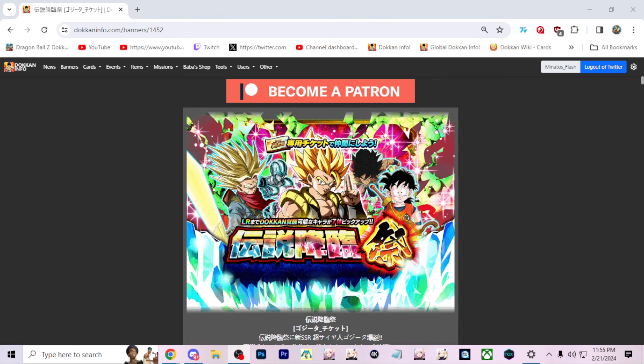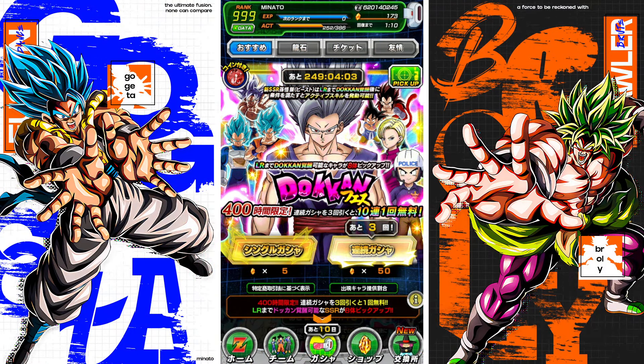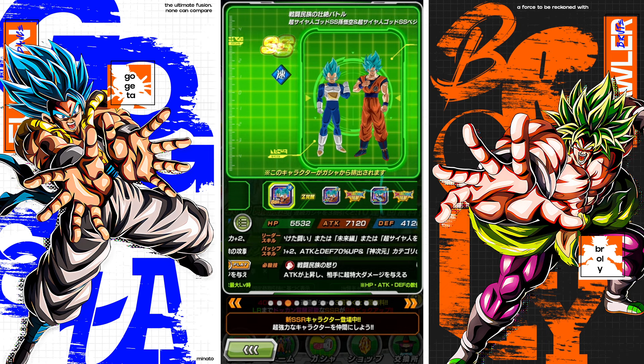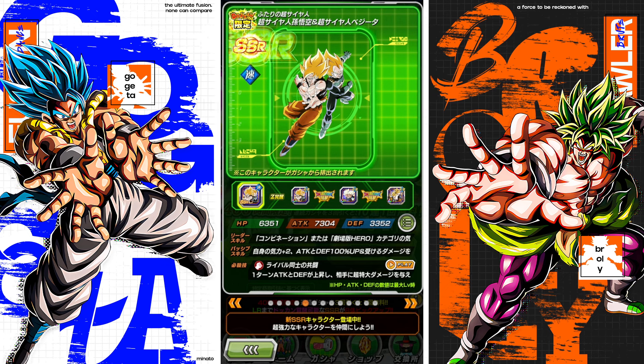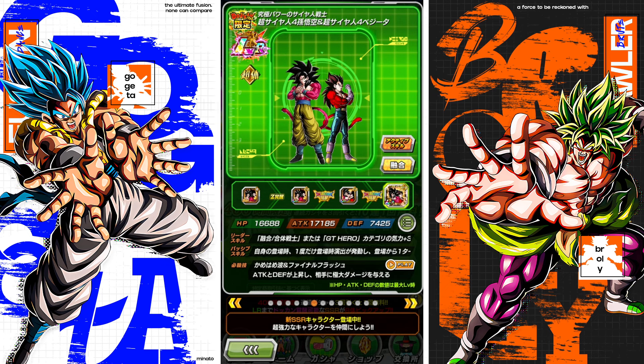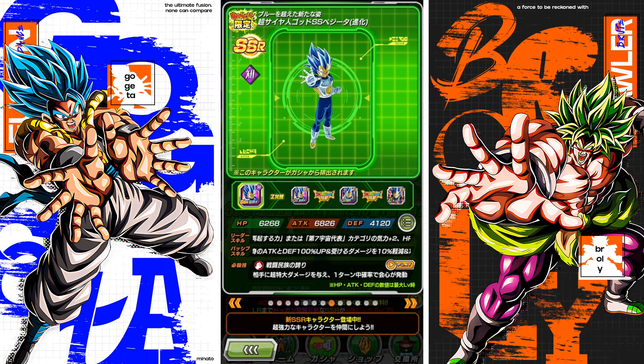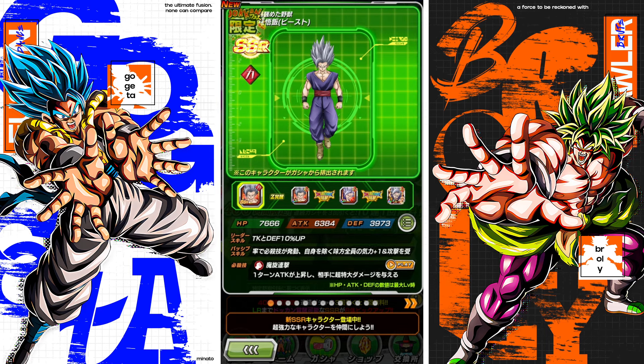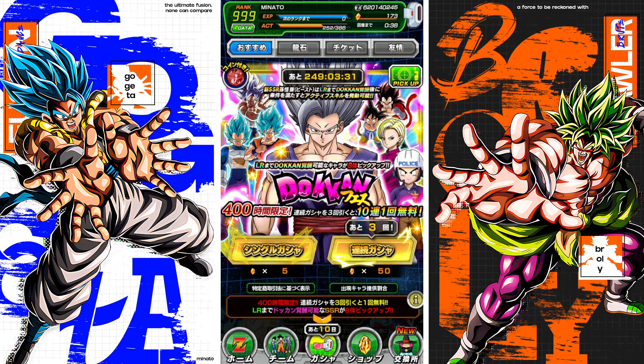My personal recommendation is to summon on the Beast Gohan banner — it's just way too good. You have Beast Gohan, the best unit in the game; Krillin 18, one of the best banner units in the game; multiple top-three units in the game; and the best support for superheroes. That 50% support for two turns is crazy. It is a crazy stacked banner — you have the three best units in the game on it. Let me know what you guys think, and I'll catch you guys next time.